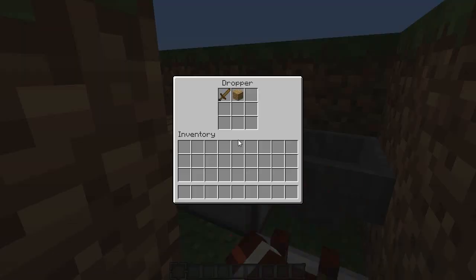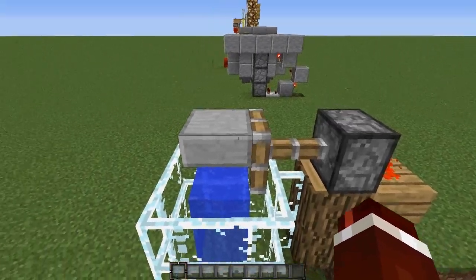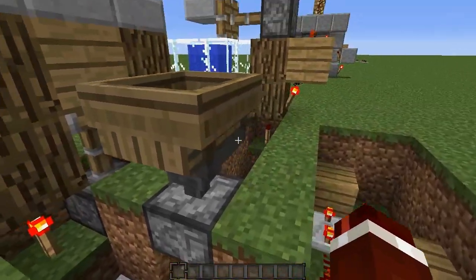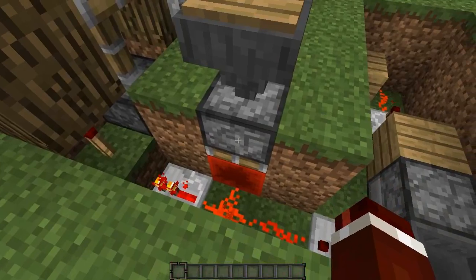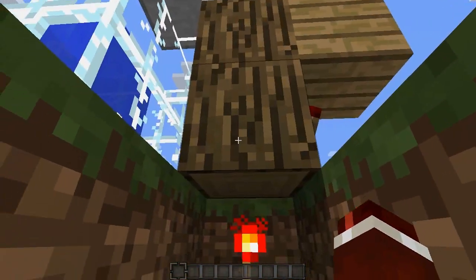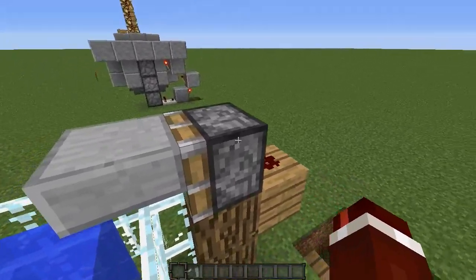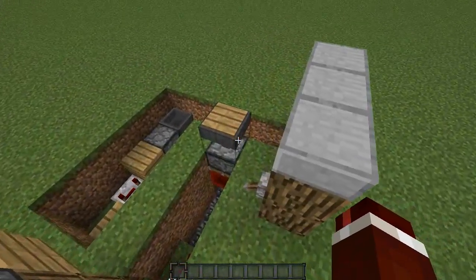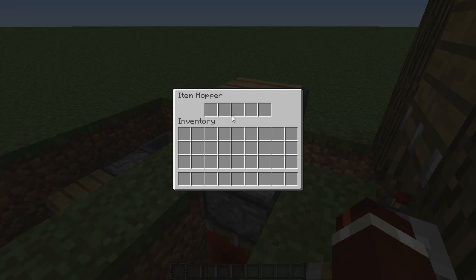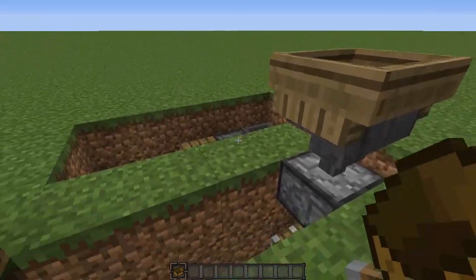The hopper is actually facing back into the dropper, so when an item is dispensed into the hopper it goes straight back into the dropper. Now, how the water drop works — we've got our boat sitting on top of a wooden pressure plate, and that pressure plate is powering this piston. Whenever the boat is destroyed the piston retracts, which unpowers the redstone over here, allowing this torch to come on. That torch powers this block, which unpowers that torch, which then unpowers this redstone and makes this piston retract letting the player fall down into the water. In survival the boat gets caught by the hopper so you can retrieve it and place it back on the pressure plate.